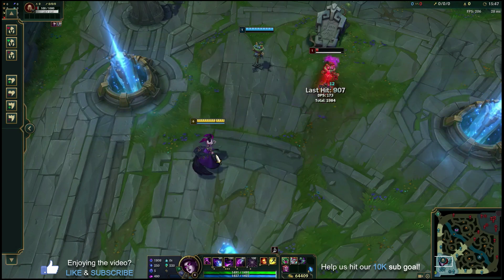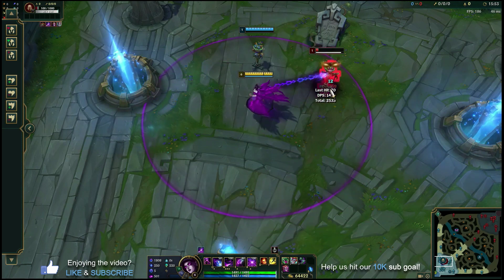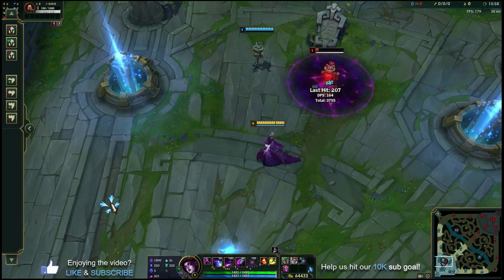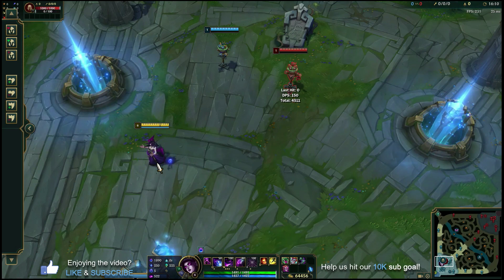The basic all-in combo with Morgana in a teamfight or 1v1 scenario: get in range to press R, auto while it's going on if you want, wait for the stun, throw the next stun out with Q, then throw the W, and then you can walk away or keep following up with autos. And that's basically it to Morgana — the build, the runes, the abilities, and the combo. Let's jump into a sample lane phase now and show you how to wrap all this together in a 1v1 scenario in the mid lane.